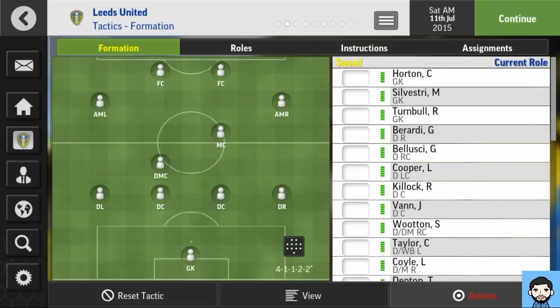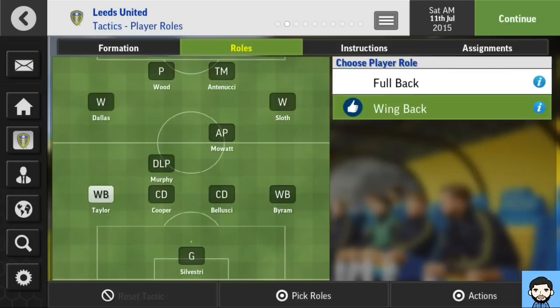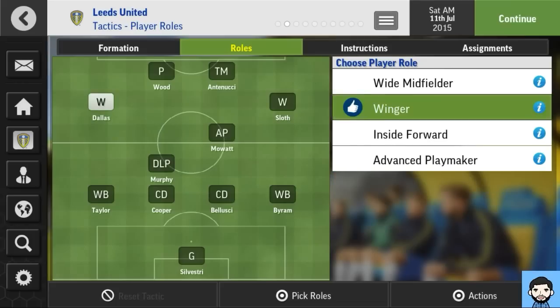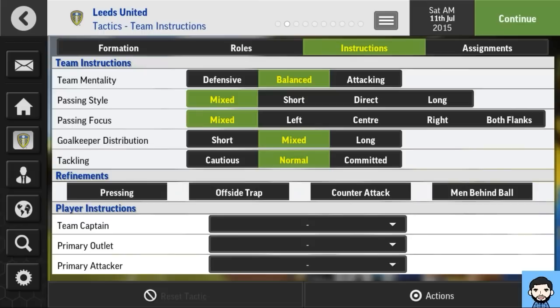You can move players around on screen to make your custom formation. The assistant manager has chosen a squad — let's look at player roles. Goalkeeper and sweeper keeper are the same as last year. Wing back and full back, same again. Central defender, ball-playing and limited defender the same. Deep-lying playmaker is new this year. Advanced playmaker, box-to-box, inside forward all the same. Up front: poacher, target man, deep-lying forward — all the same, no new roles added.